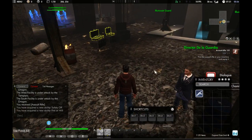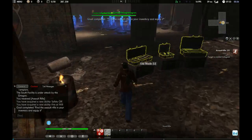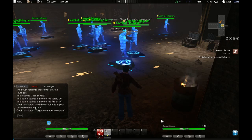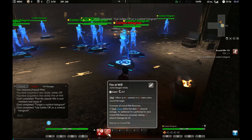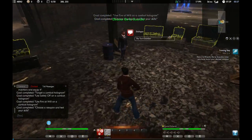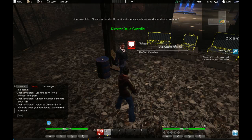Find the assault rifle in your inventory and equip it. Okay, there you go. Target a combat hologram. Use Safety Off on the target. So you get an action bar down here — it's very simple. Bam. I guess sometimes they open other abilities. Return to Director LaGuardia when you have found your desired weapon. Have you finished choosing your first weapon? Choose a second weapon and complete your weapons training.